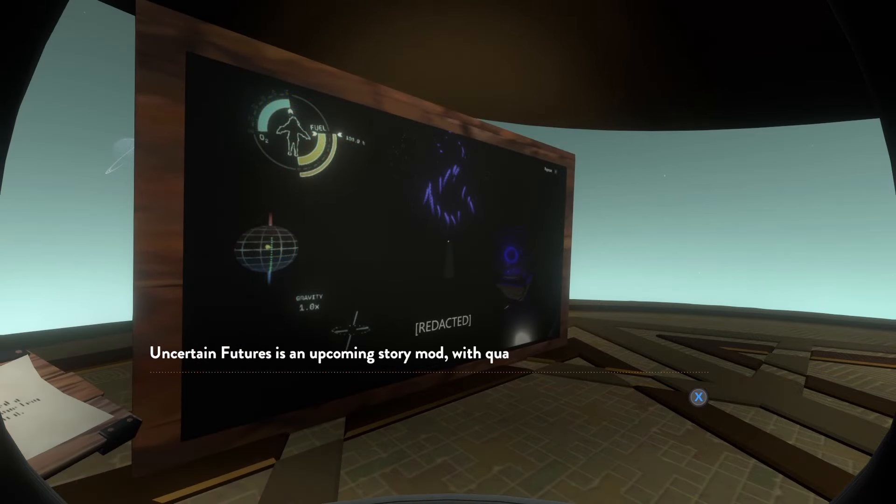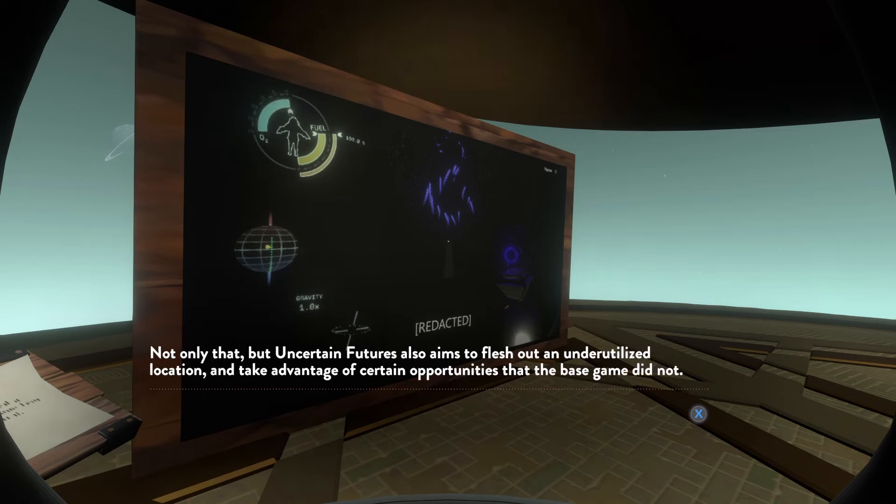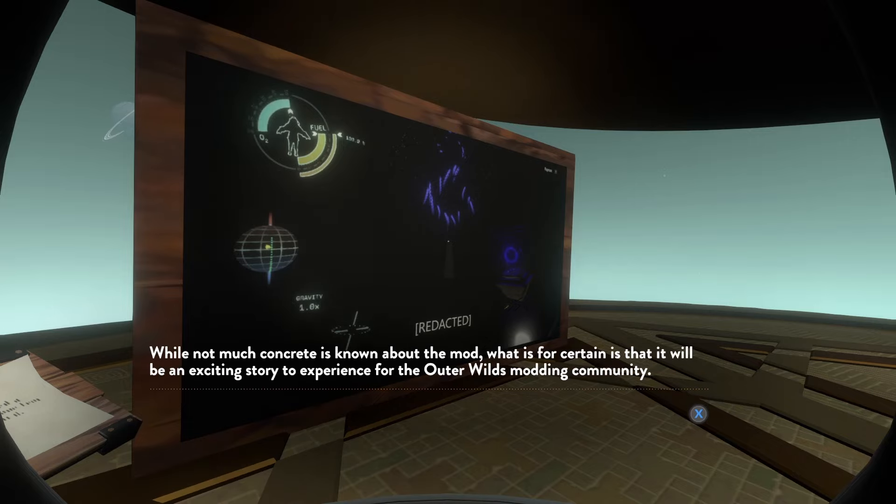Next up, we have Uncertain Futures by Clay. This is another upcoming story mod with quantum objects playing a central role. The mod is designed to emulate the traditional gameplay loop of Outer Wilds as closely as possible, as well as providing an alternate ending to the events that take place in the base game and DLC. Uncertain Futures also aims to flesh out an underutilized location and take advantage of certain opportunities that the base game did not. I actually worked on this mod a bit — I did like two features. I hope they're still in there. That was probably over a year ago.